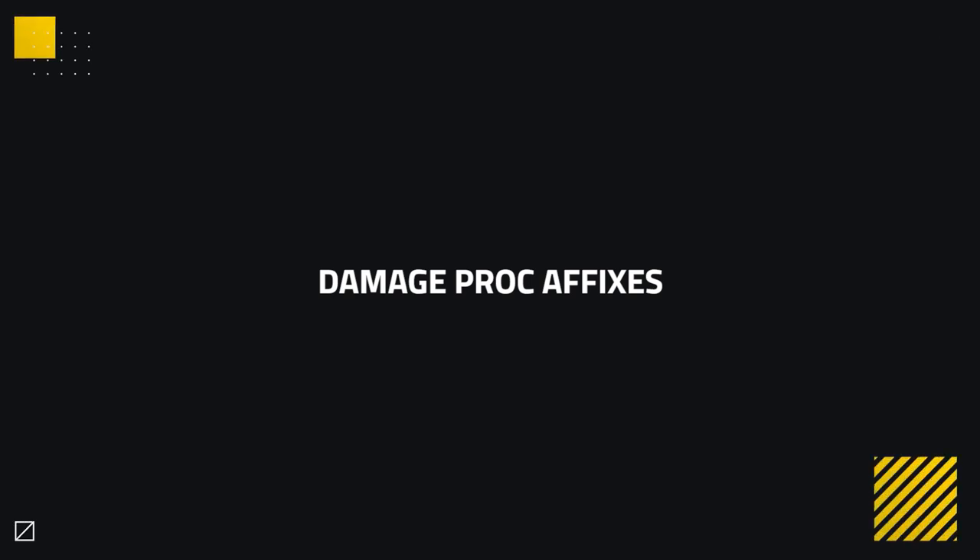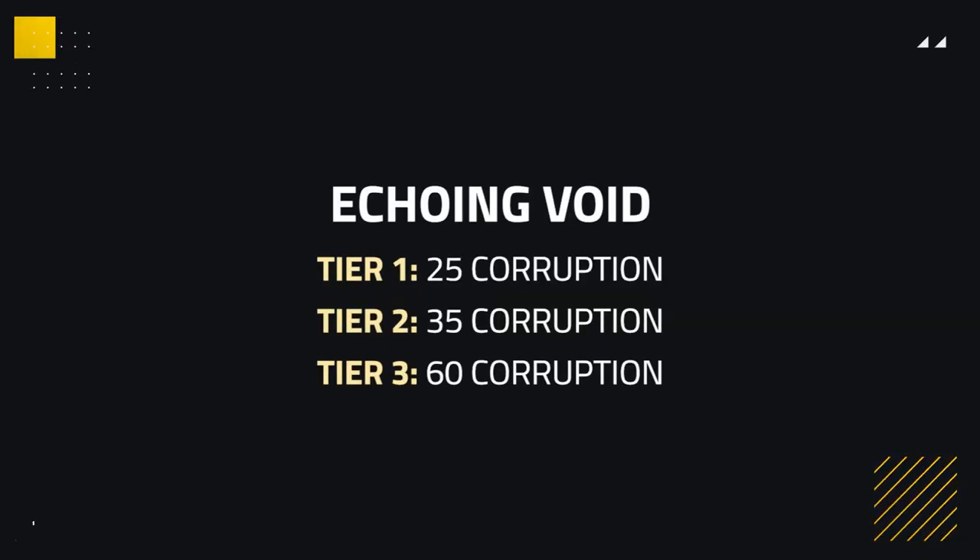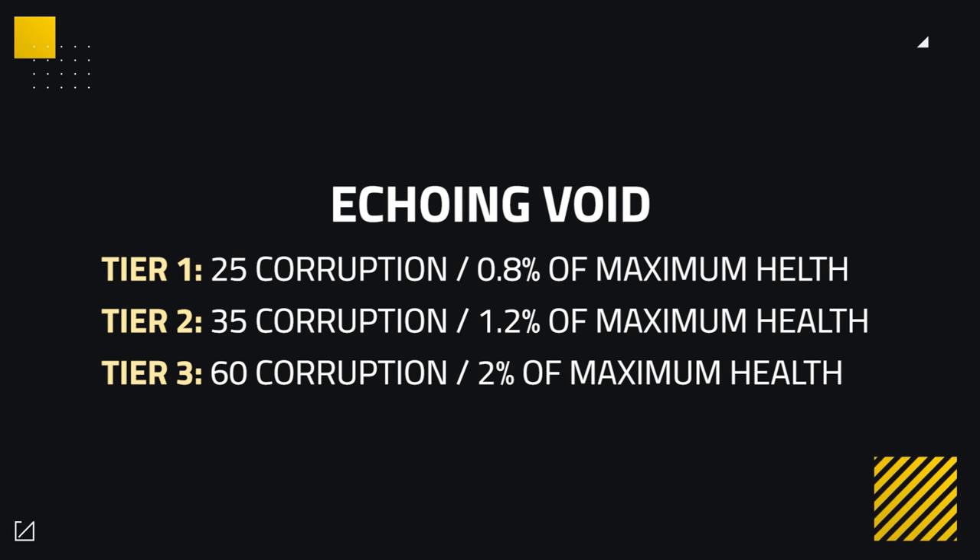Moving on, we get into the good stuff: damage proc affixes. Some of these are extremely strong in PvP but we have a separate video on that coming out shortly. Echoing Void is our first damage proc affix. This causes your damage and abilities to build up a stacking buff with each cast, having a chance to then release the charges, dealing percent health to all targets around you in a 15 yard radius every 1 second until no stacks remain. Echoing Void costs 25 Corruption at Tier 1, 35 for Tier 2 and 60 Corruption for Tier 3, with higher ranks dealing a higher percent health: 0.8% at Tier 1, 1.2% at Tier 2, and 2% at Tier 3. It's also worth noting that Echoing Void's damage is split between all targets it hits.